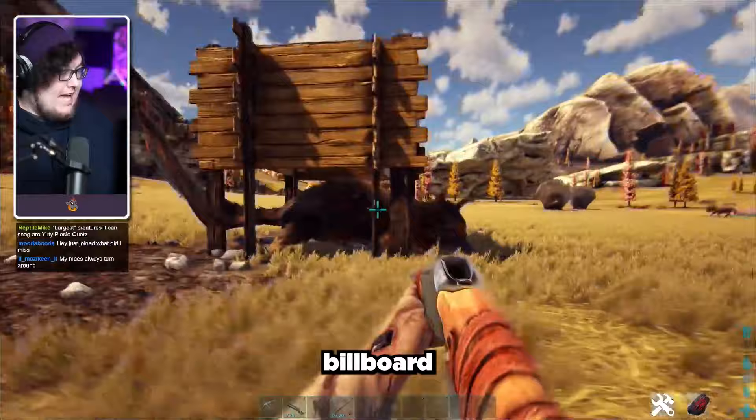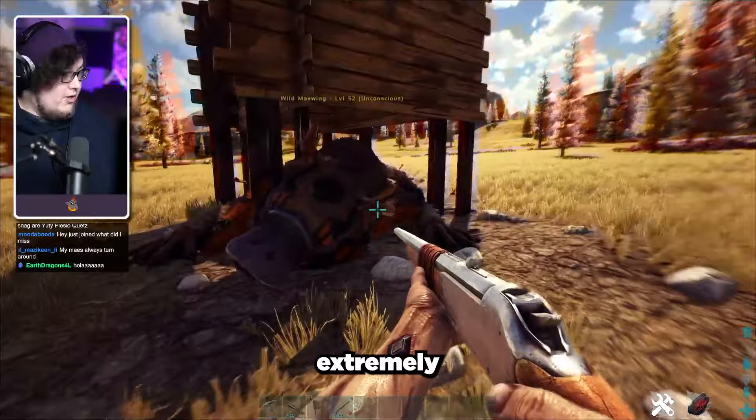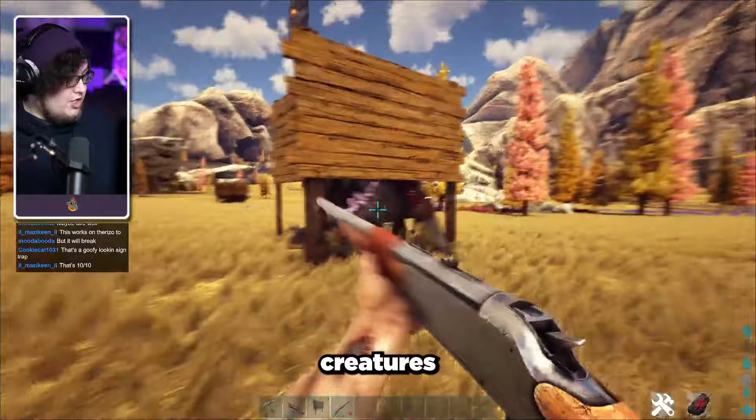You'll have to be careful with creatures like the Maywing because Maywings are going to try to jump away, so you have to make sure the billboard goes over their head. Once you've gotten them trapped, it's an extremely easy knockout tame from there. This will allow you to tame a super high-level Maywing right at the start of the game, which will put you in an extremely advantageous position for the rest of your playthrough.